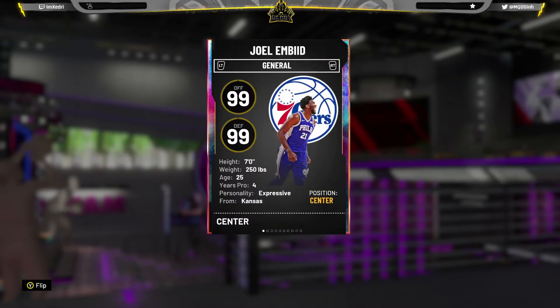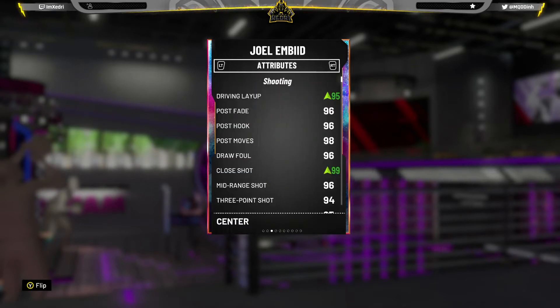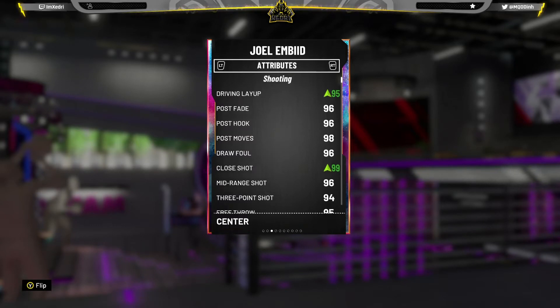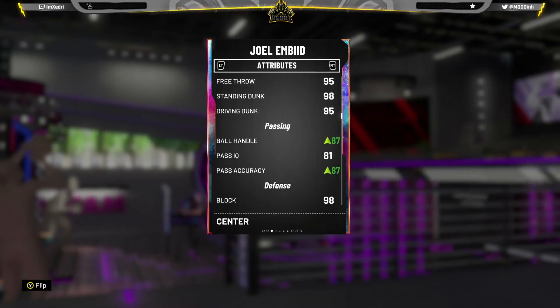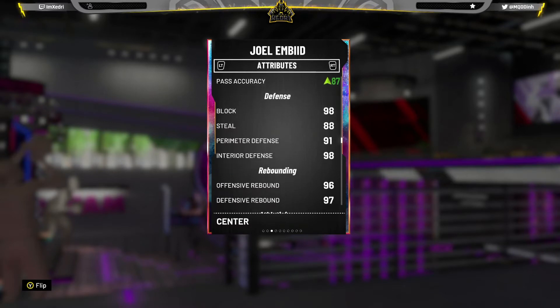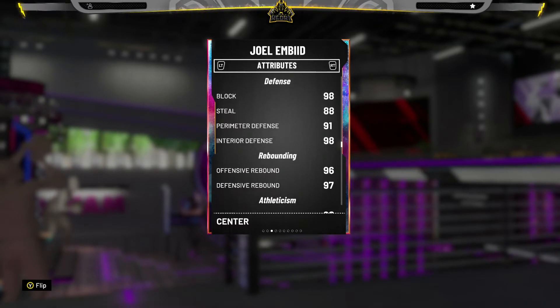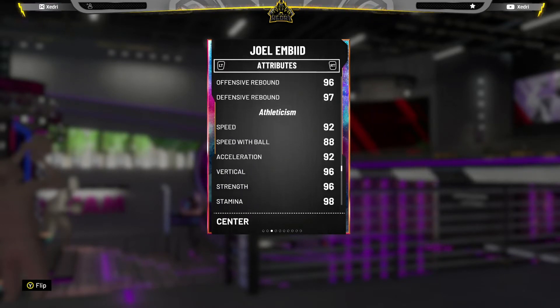Let's look into his stats: 99 offense, 99 defense — he's a seven-footer. I put a diamond contract and shoe on him so his stats are a little different, just plus three though. So: 95 driving layup, 96 post fade, 96 mid-range, 94 three-pointer, 98 standing dunk, 95 driving dunk — which is very good for a center. 87 ball handle, he can speed boost. 87 pass accuracy, felt a little low, but the shoe helps. 98 block, 88 steal, 91 perimeter defense, 98 interior defense — that's great.